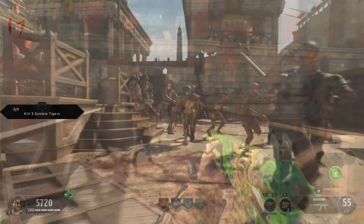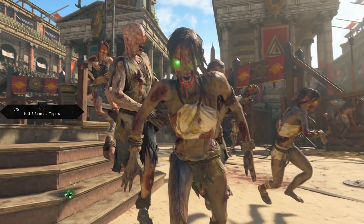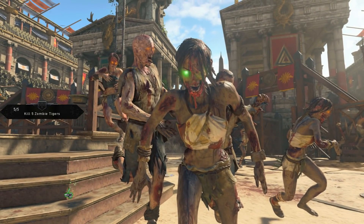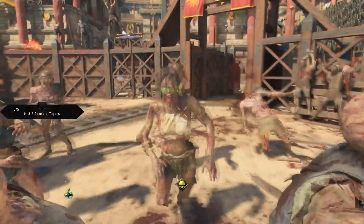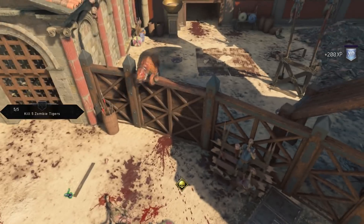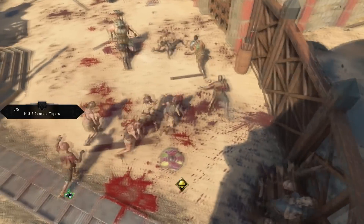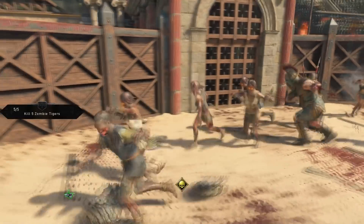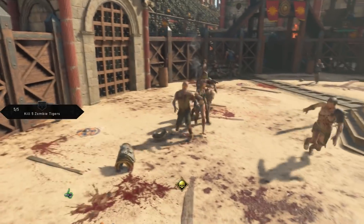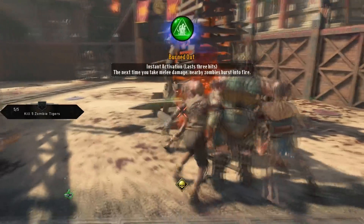When you eventually get up to this round, you are going to see a green-eyed zombie — one of the zombies is going to have green eyes. You need to kill this zombie, and once you do, a green orb will be released from it and go into another zombie. That zombie's eyes will then turn green; you need to kill that zombie. The orb will then go into another one, and you need to kill the next green-eyed zombie, and so on. You have to kill a total of eight zombies with green eyes, and when you do, this Easter egg will activate.